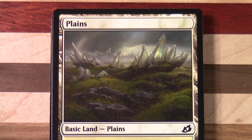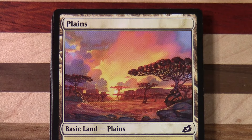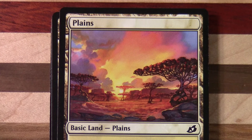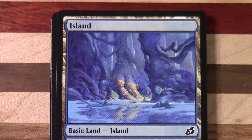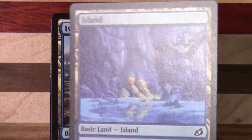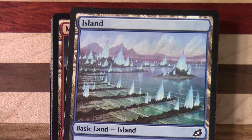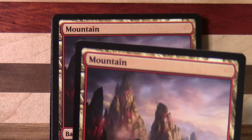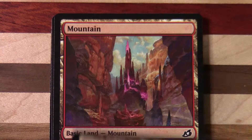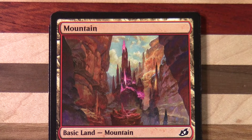And then we move on to the best part of the deck — the basic lands, which come from Ikoria, no surprise. It looks like there are three pieces of artwork here, with some colours having extra copies. It feels like we've got slightly fewer basic lands than usual, but that might be because we've got so many non-basics that are fixing, so they're using up land slots. As a consequence we're going to see a lot less basic lands.